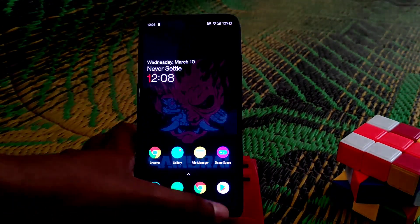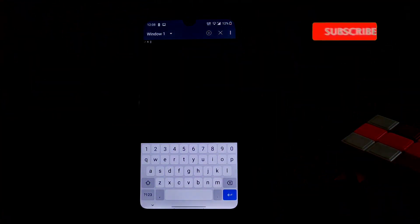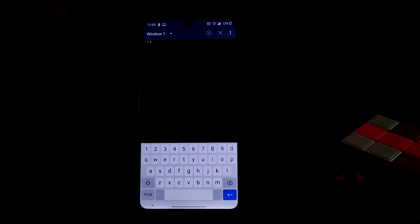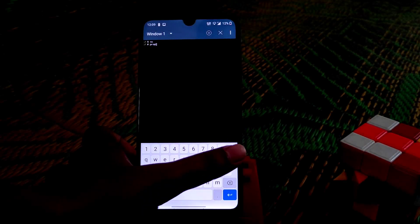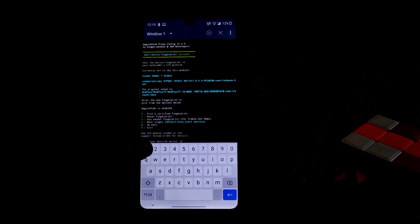If you want to certify your Play Store, download the terminal application. To use it you must also have Magisk Hide Props flashed via Magisk Manager. Open terminal, type 'su' and grant root permission when prompted, then type 'props'. You will see many options — we need to change the fingerprint, so click 'Edit device fingerprint' then 'Pick certified fingerprint'.